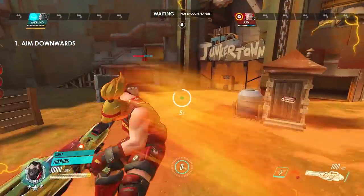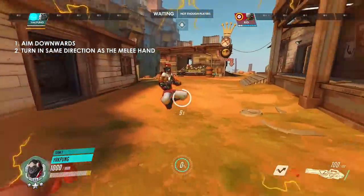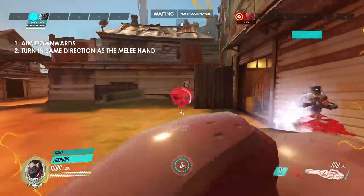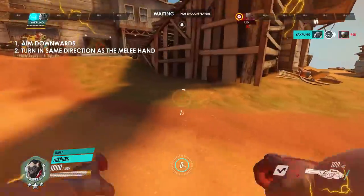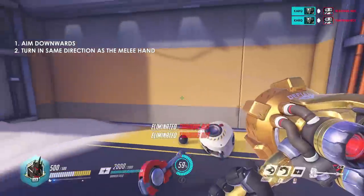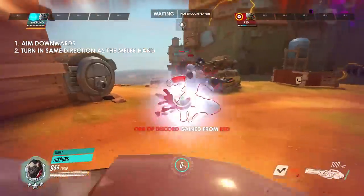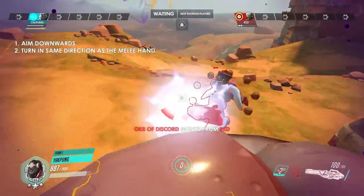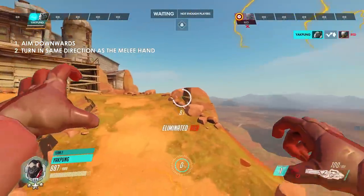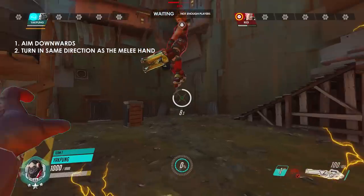Mechanic number two is turning your screen or crosshair to match the hand smack melee direction, to extend the hitbox and give you a bigger window to connect the hit. It's very similar to the common Reinhardt tip where you swing your hammer and exaggerate the turns to increase the range. So in Winston's case, if he is smacking with his left hand, slightly turn your screen a little bit to the left, and if he's smacking with his right hand, turn a little bit to the right to match the animation. When you add the mechanics together, you'll end up looking slightly down and slightly left or right depending on the hand you're punching with — sort of in a diagonal.